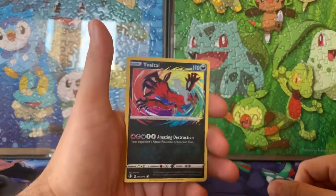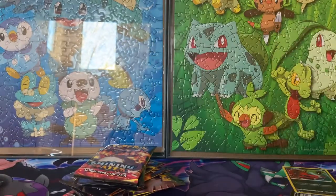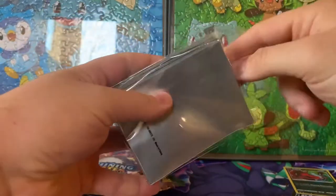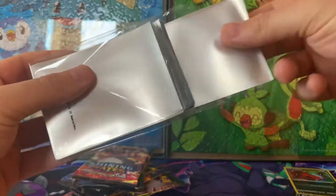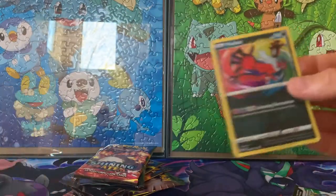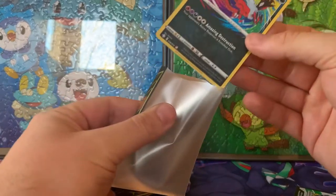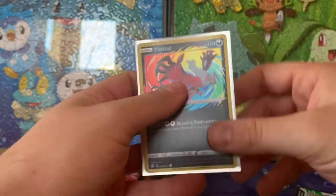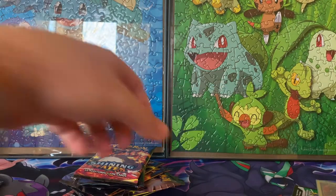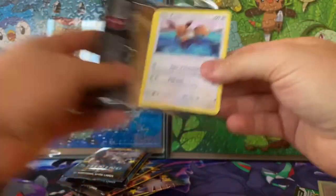Oh, there we go already — we got that sweet Eevee color blast! Nice. And we're gonna obviously use our super cute Eevee tin — I mean, why do we get this if we're not going to use them? That is a weird textured one, super nice though, super cute. Centering is pretty decent — a little off left to right, top to bottom, but not bad, just a hair. In the words of famous YouTube Birdz, that is a PSA 10 one million dollar card — if you can't tell the sarcasm, just don't comment.